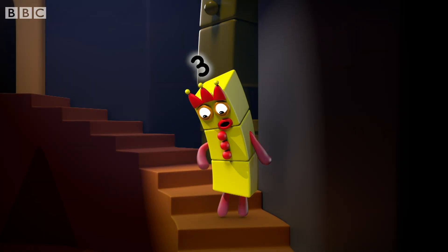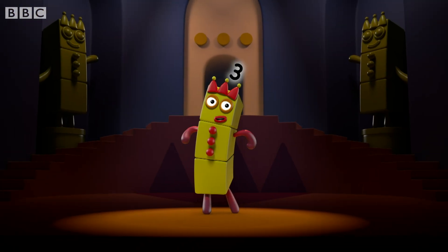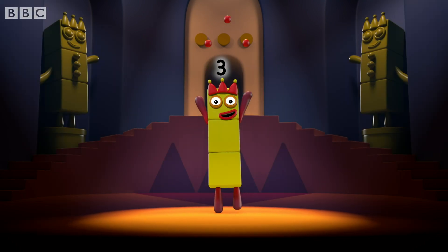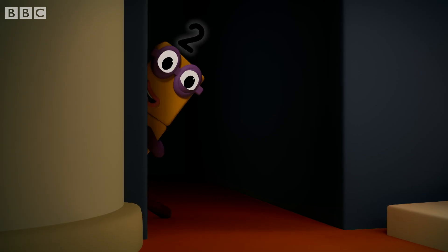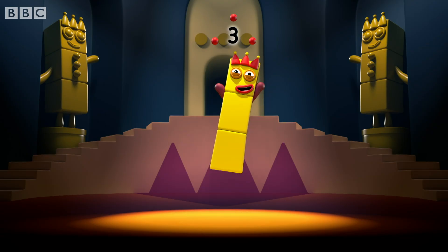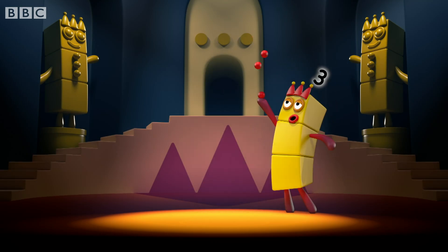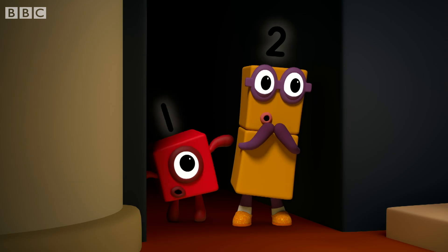I am one, two, three — three blocks. I can juggle one, two, three — three balls. And this means me. Three. One, two, three. I'm so amazing. Who could possibly follow me? Three. Three plus one equals four.